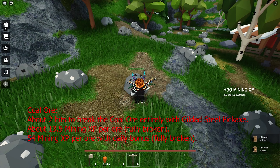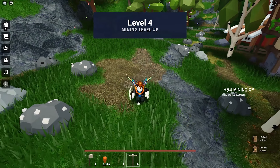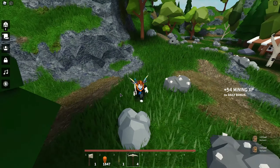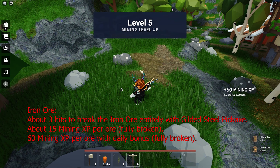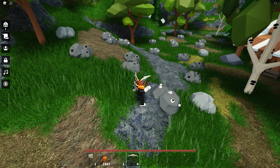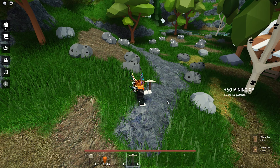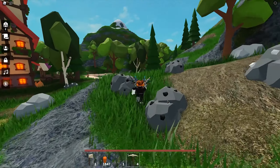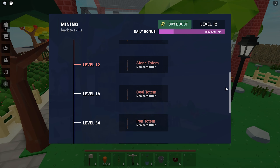You have to actually break the ores to gain the exp — simply hitting them will not gain you any exp. When you break the ore once you get exp, and when you break it fully you earn exp again. So put it this way: as long as the loot drops, you get the exp. If you are a veteran, picking any ore is fine since you have lots of ores. But if you are just starting out, you might want to break more iron ores because you will need quite a bit of iron ingots later anyway. The current level for the last reward is level 65.